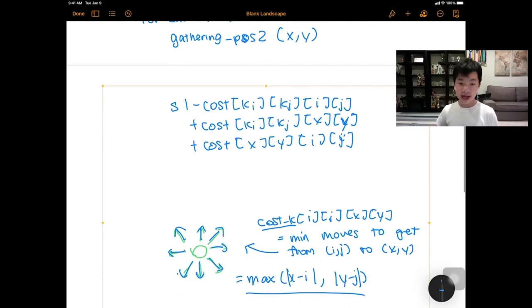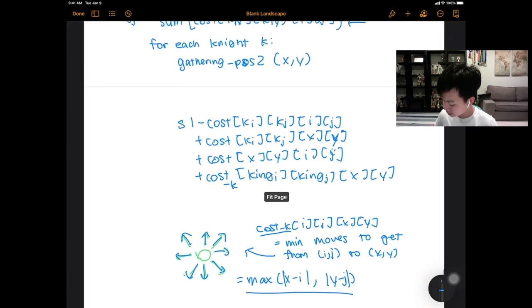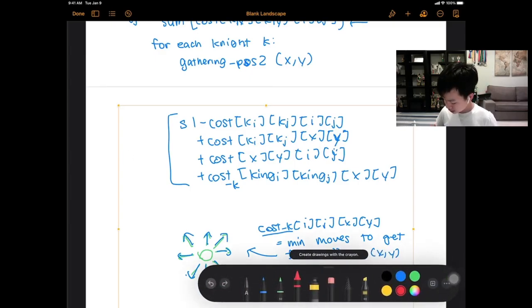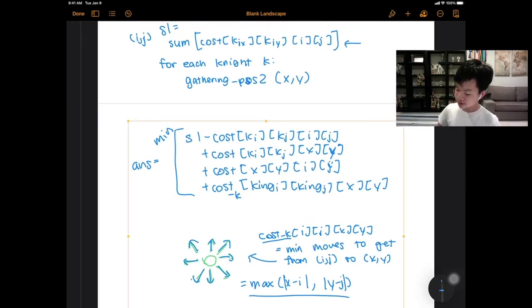This gives us a potential answer for each combination. The final answer is just the minimum over all gathering positions (i,j), all knights k, and all intermediate meeting points (x,y).